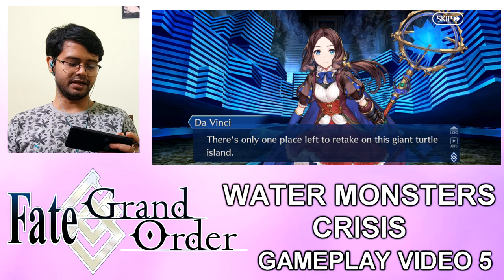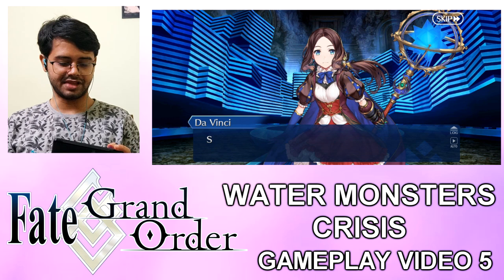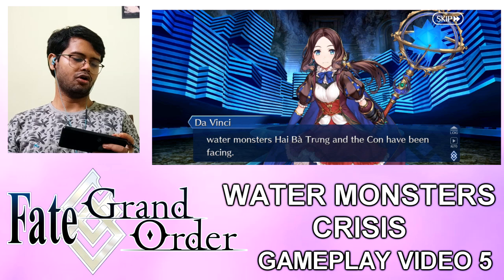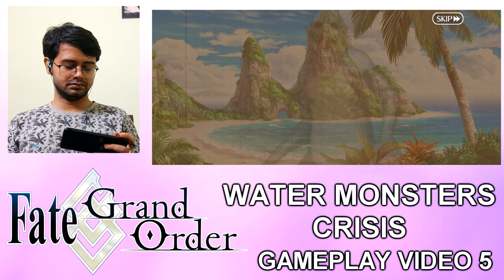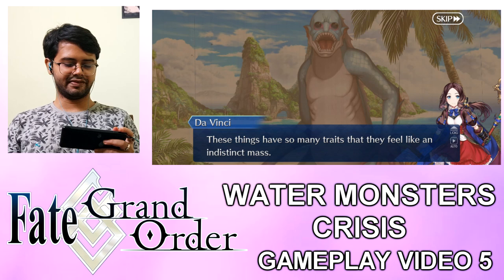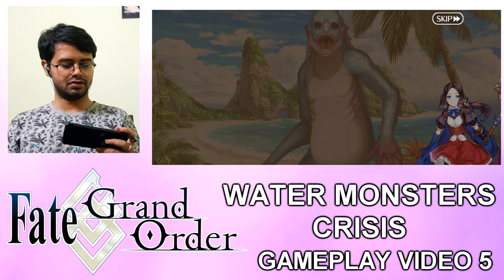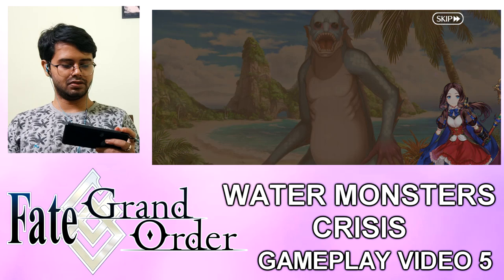Just one place left to retake on this giant turtle island. I wanted to make sure we were all up to speed before heading into that battle — specifically, to talk about our enemies: the water monsters Bathym and Korn have been facing. The first type we encountered was Merfolk. These things have so many traits they feel like an indistinct mass — they seem to be related to mermaids and are known worldwide. They're water-based, so there's not much to tie them to any particular region.